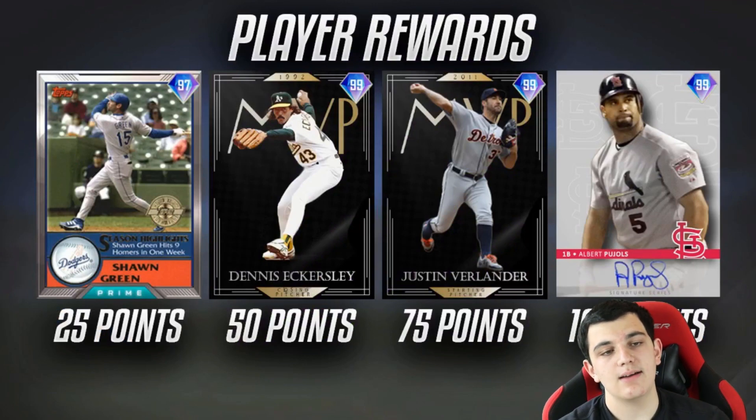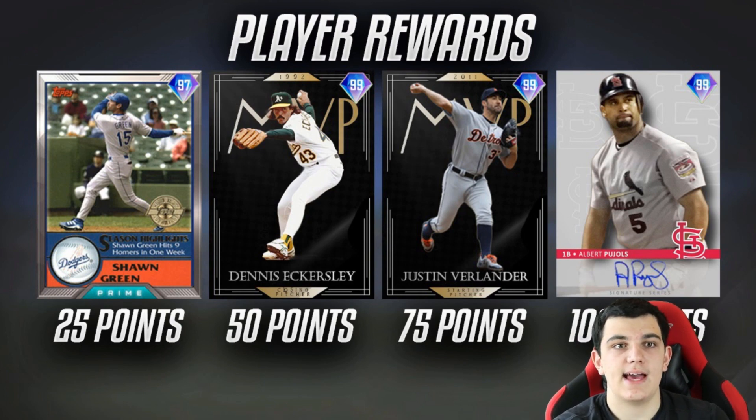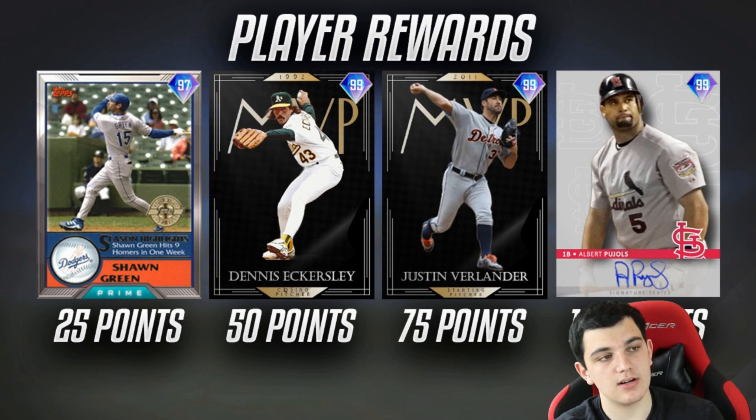Here are the rewards. I'm making the structure pretty similar — exactly the same as the All-Timers program. There were featured cards at 25, 50, 75, and 100 points. That's what I think it's going to be. Three 99s, because they said multiple 99s — they could do two or three. I think at this point in the game it should be three, especially because it's extreme and it's pretty hard. I could see if it's four cards, definitely two hitters and two pitchers, one of them being a reliever probably. These are the cards that I picked.